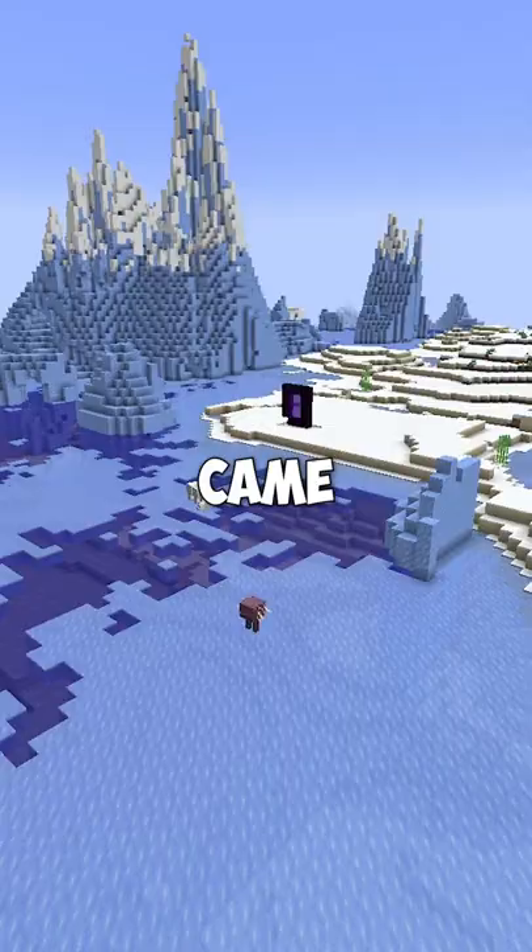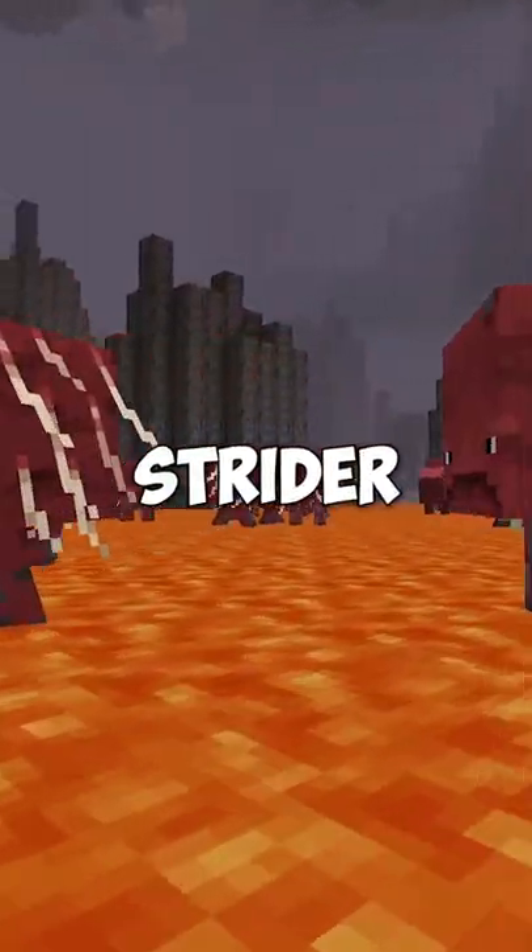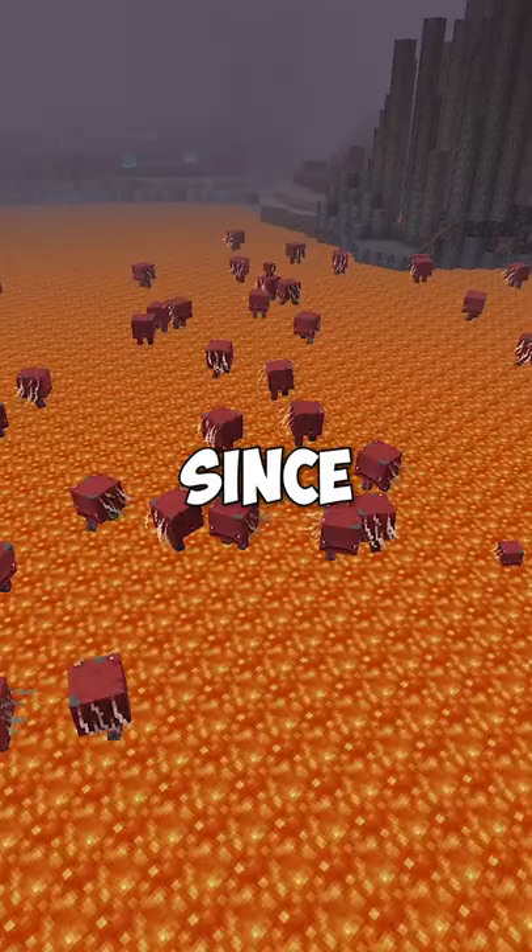On April 8th, 2020, a snapshot came out which had something in the texture file for the Strider. And if you look closely, there was a fin. But then it was removed since it was unused.